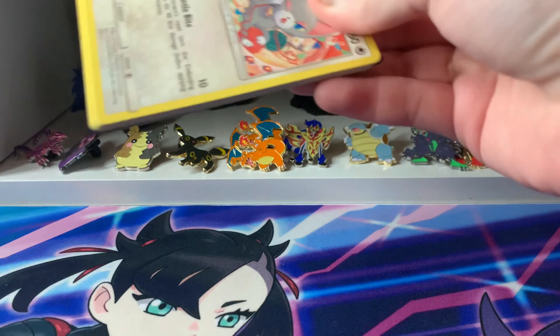Alrighty, let's get started. We have two Duskmane packs, one Lunala slash Dawn Wings, one Giratina, and one Leafeon. So let us open up the Leafeon pack first.